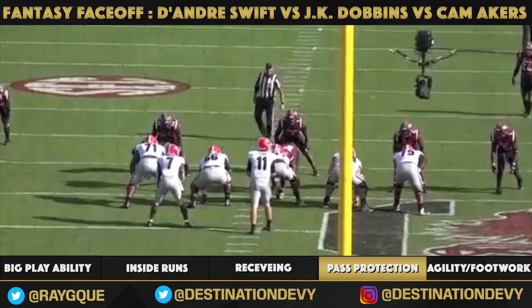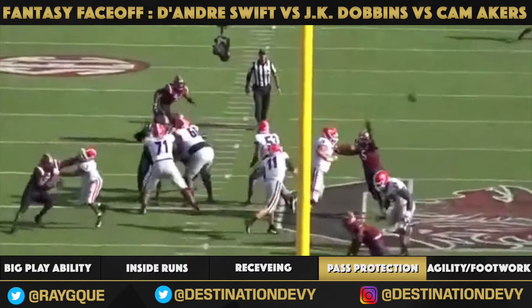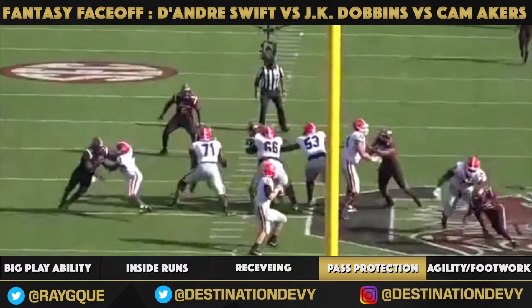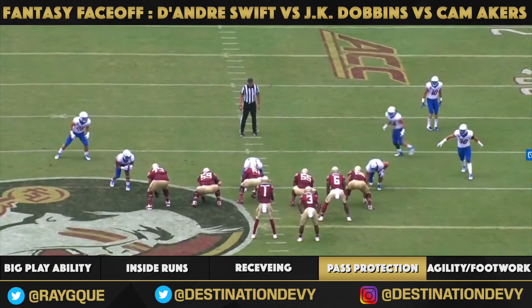Pass protection — DeAndre Swift isn't bad. Right here you'll see him pick up an oncoming defensive lineman and give his quarterback time to make a throw. On the replay, one thing you don't want him to do is drop his head — he'll have to work on that at the next level. But he's not afraid of physical contact, so it's okay.